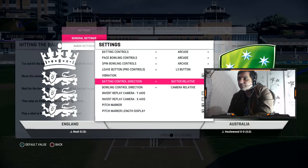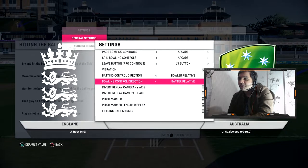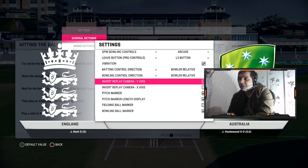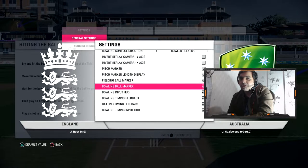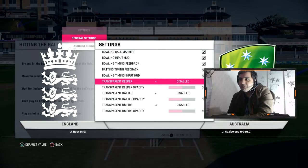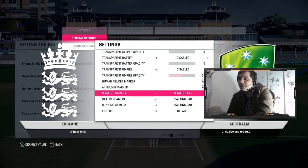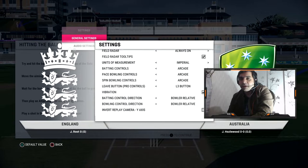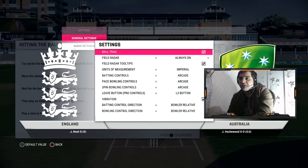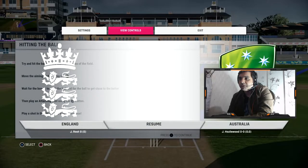The settings are basically the same kind of settings from the previous games. Instead of invert controls, this time they've introduced a bowler-relative or batsman-relative option. If you're going to go for broadcast mode — which is what I'm going to do — only then change these settings. This is the camera where if you want to play in broadcast mode, you can convert all these settings. It's going to show you the game just like you're watching it on TV, which is a little bit easier for me to play.